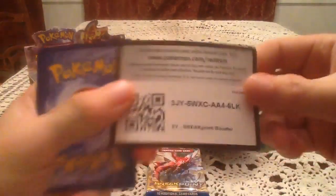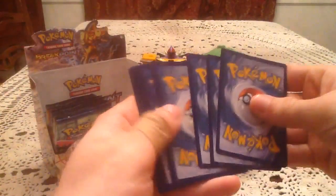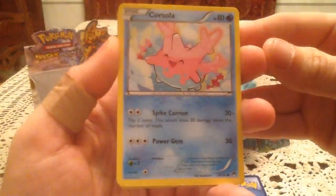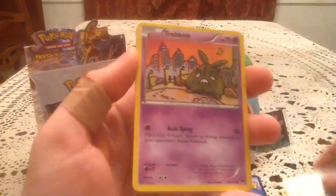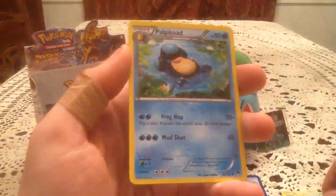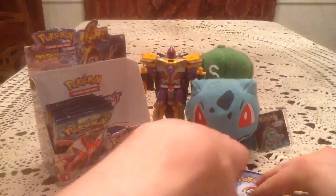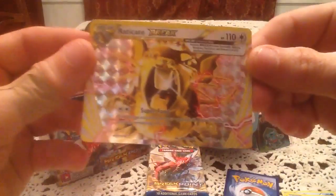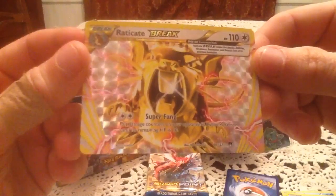Alright, let's get right into this pack. We have a Corsalot, Furfro, Ferro Seed, Trubbish, Electabuzz, Cricketoon, Palpitode, and Arcanine. Reverse holo is Raticate Break — awesome. Second Break card of the box, and second new Break card of the box.